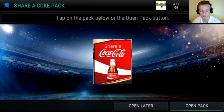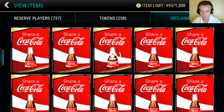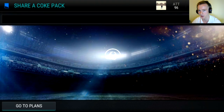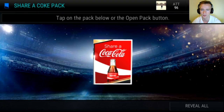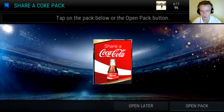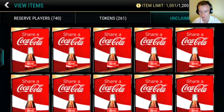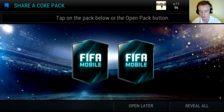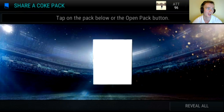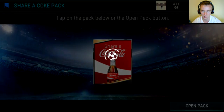The program tokens would be different depending on which programs are live when you open the packs. Right now what's live? Only Bonfire token and Team of the Season, I don't think there's anything else as far as special programs - not the regular ones like daily events. So as far as the program token part goes, it's not that interesting probably, but hey, for 2.5k you can get a Team of the Season token - that's not so bad.